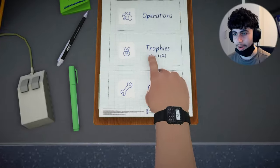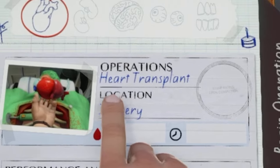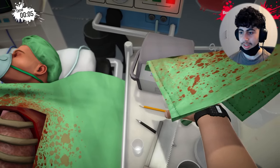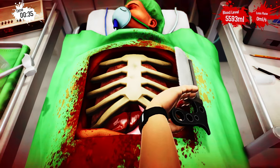Okay, all right. Operation: patient named Bob. Operation: heart transplant. Location: surgery. Let's do this — perform a heart transplant, easy. So we just grab this. These bones are really jacked up. Take this saw and then just get to work.